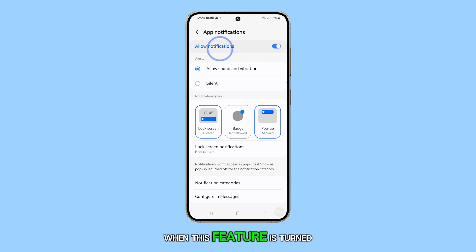When this feature is turned on, you'll see a badge on the top corner of the app icon whenever you receive a new notification. If you choose to hide it, simply turn off this feature. You'll notice that the badge will not show on your app icon.